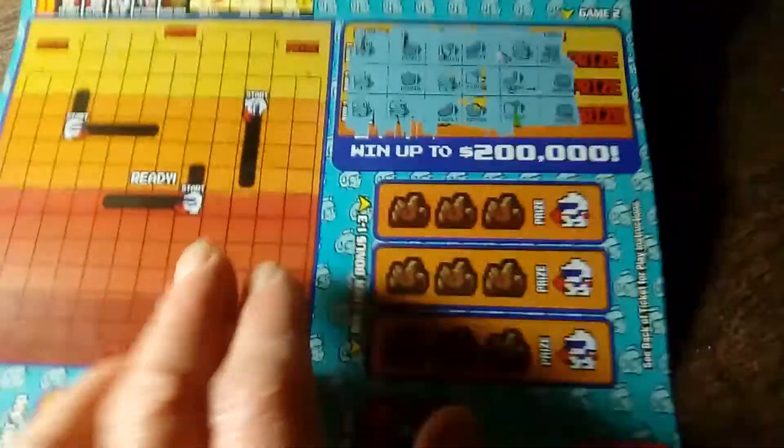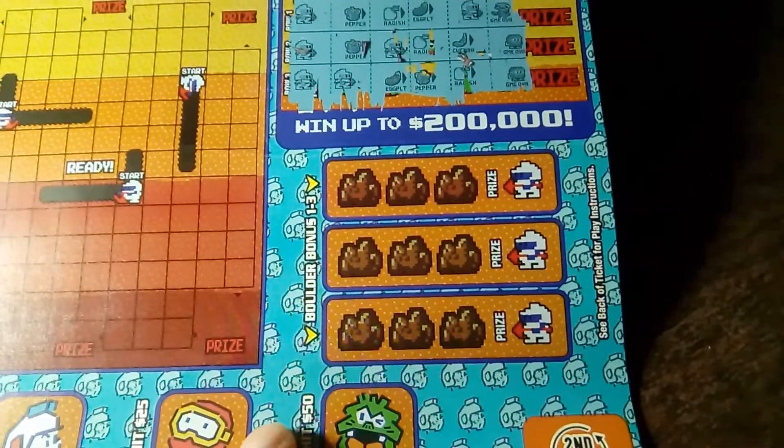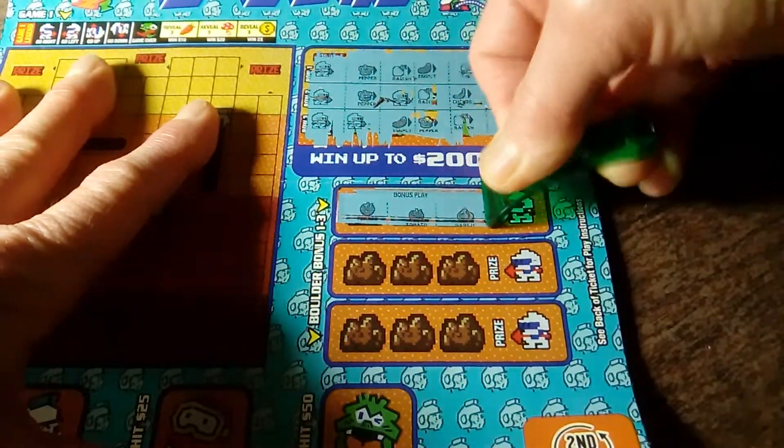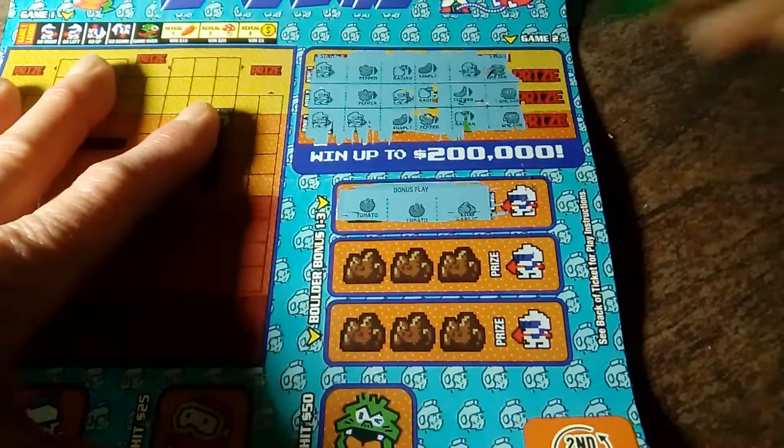This is a really curly ticket, by the way — just so you know, it's kind of a wreck. In this area, we want to match three like symbols. Let's just scrape right across. We've got two tomatoes and a garlic, so no win there.